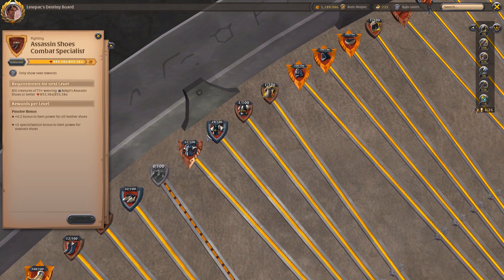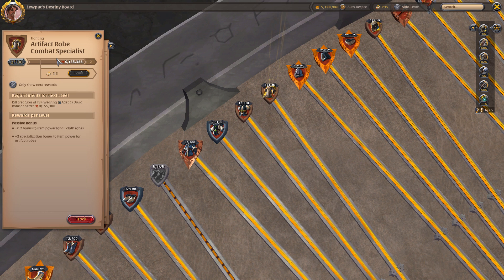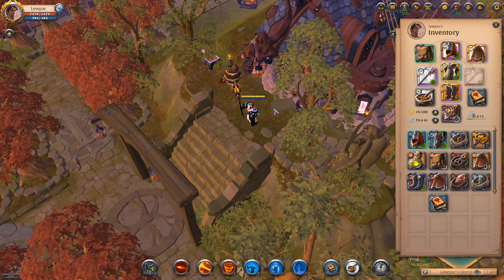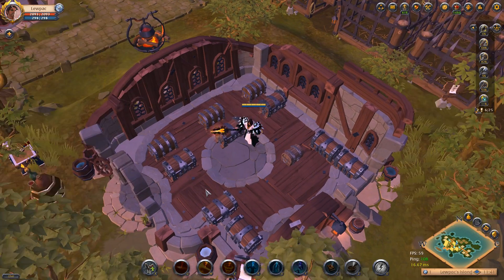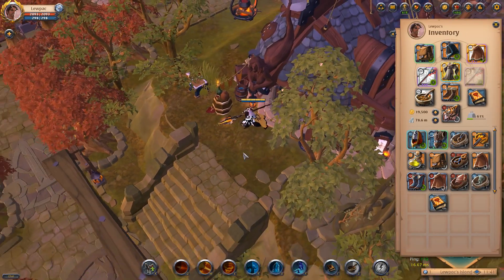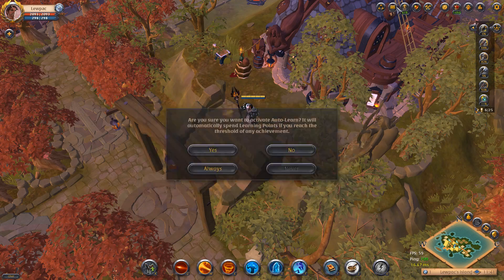In this demo, I'm wearing everything at 100 except my chest piece. I'll wear whichever chest piece I want to level — in this case an artifact — gaining fame normally towards it and using LP as normal, but also gaining fame credits from all my other maxed lines. I've got assassin shoes and cleric cowl at max. Now we'll eat a load of tomes to simulate a fame farming session and turn on auto-learn with LP as well.